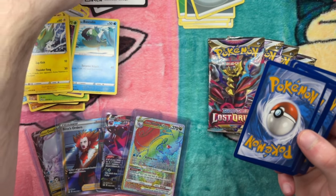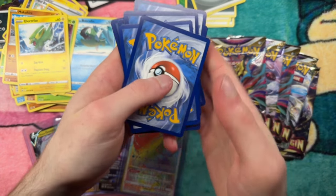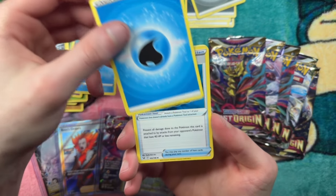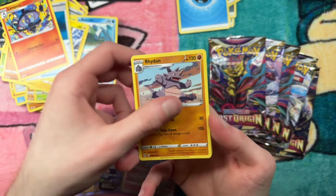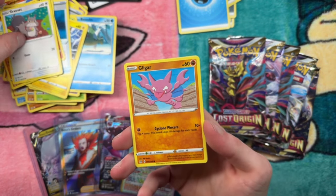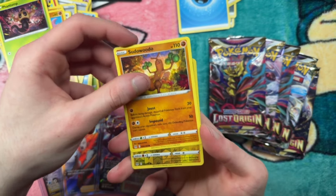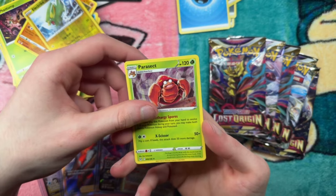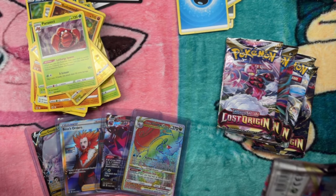Pack seven: four to the front. Water energy, Panic Mask, Lampent, Rhydon, Meditite, Squovit, Glygar, Phantom, Pseudo, Electric. Parasite. That is probably how the rest of these are going to go.